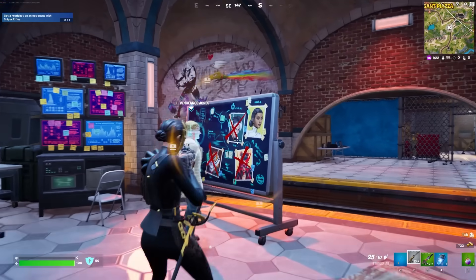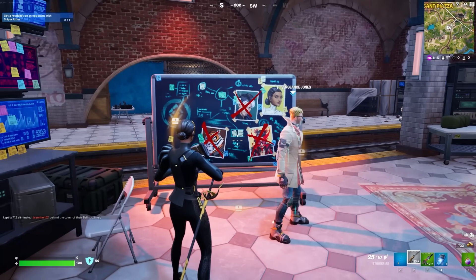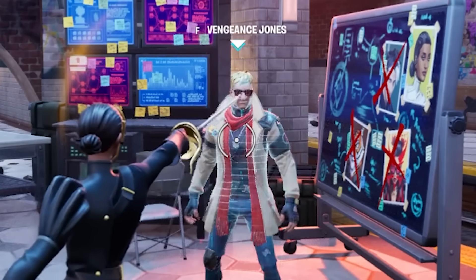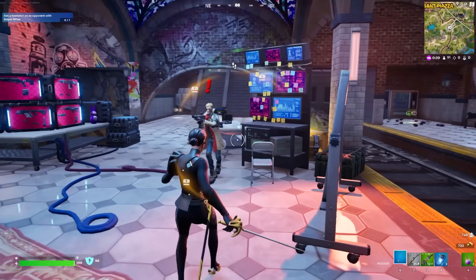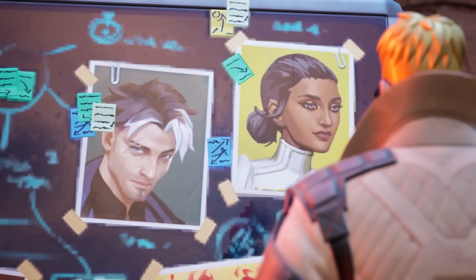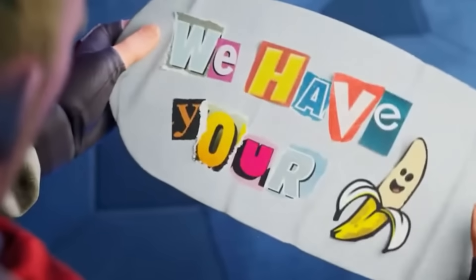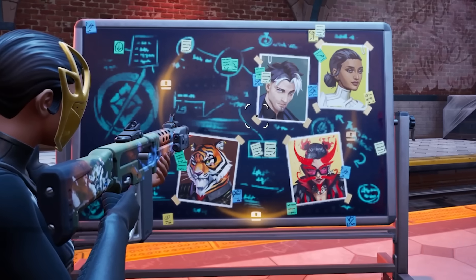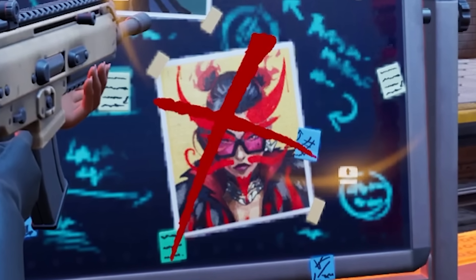Somebody just slayed her! I've seen some players talk about this board online suggesting that Jonesy himself is trying to take them out, but apparently this is an interactive board that updates every time a boss is taken out in-game — the first time we've ever seen something like this in Fortnite. Vengeance Jonesy is trying to hunt down these four characters, as he believes the clan they are part of has something to do with the disappearance of his friend Peely. We saw in the trailer that Jonesy found a note saying 'We have your banana.' This brand new interactive feature helps players track which bosses have been eliminated, and it's a strange but interesting new mechanic that Epic Games seems to be working on.